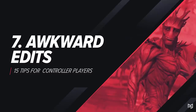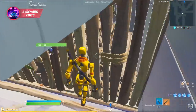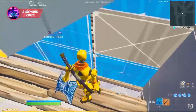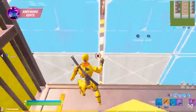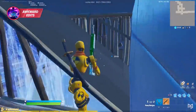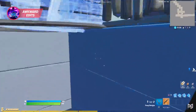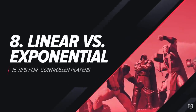Another huge tip for controller players: since you can't be quite as precise, practice your awkward edits in creative. Awkward edits are basically edits from weird angles — like editing from a box away or when you're stuck up against a wall. Practicing awkward edits as opposed to your usual edit courses and free building will help you dramatically when trying to improve your editing on controller.